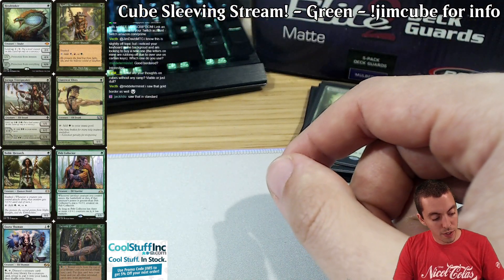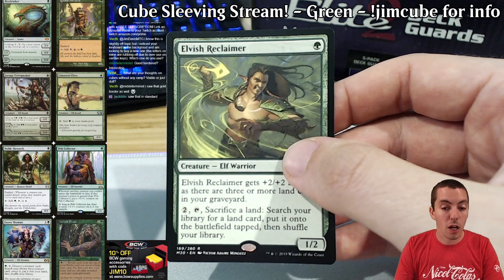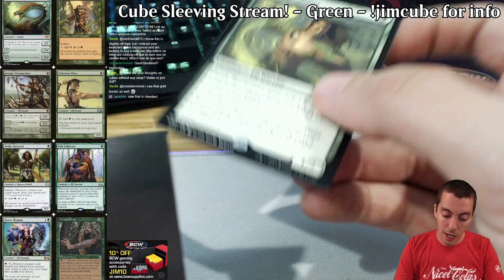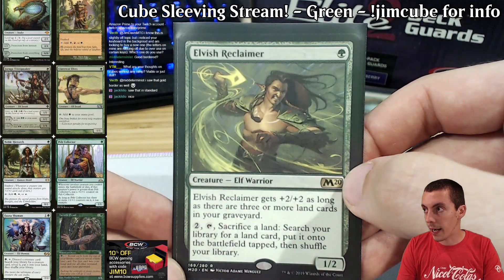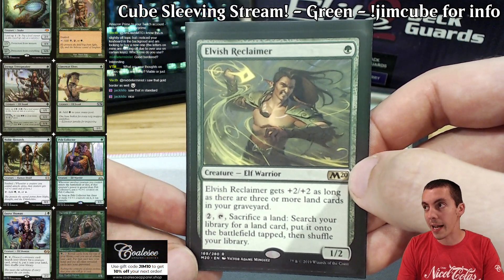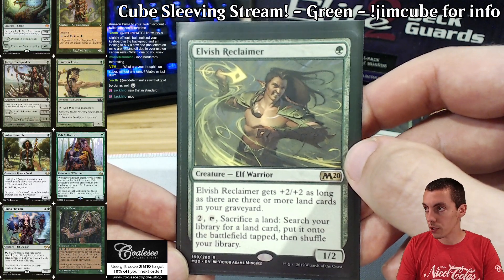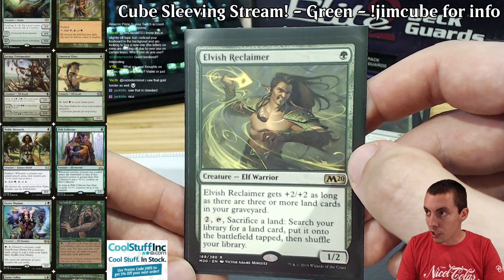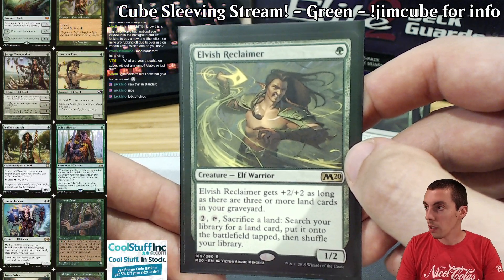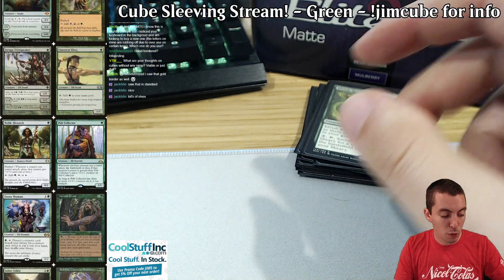Then we have a little utility as well. We've got Elvish Reclaimer, a card that I like a lot. There are a lot of lands in my cube, and a lot of cool things this card can do: Field of the Dead, Bounce Lands, Creature Lands, Tabernacle. Super cool card. It's very endemic of my cube — a nuts and bolts synergy card that's also decent on rate. Life from the Loam is in the cube, so there's a lot of cool things you can do with Reclaimer. Really like it a lot. Moving on to our two-drops.